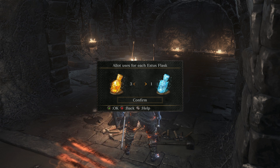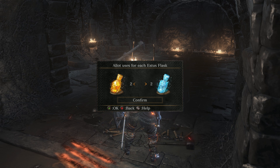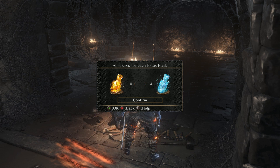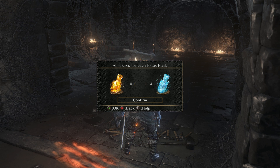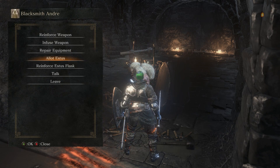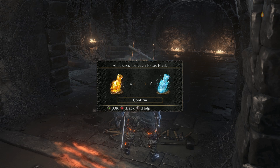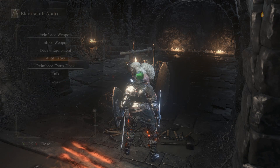Estus. So if you're a sorcerer, this is kind of a neat mechanic. You may choose to have four FP-improving Estus and one — sorry, three to one. Like less HP regen, more magic regen. Or if you're a character like us that doesn't use any magic, you could just have four health Estus. I assume that can actually be changed later, otherwise I may have screwed us.